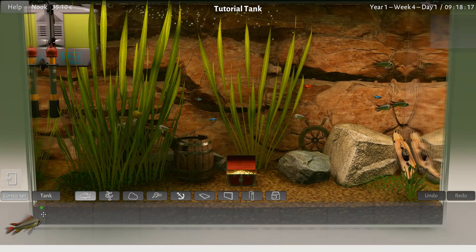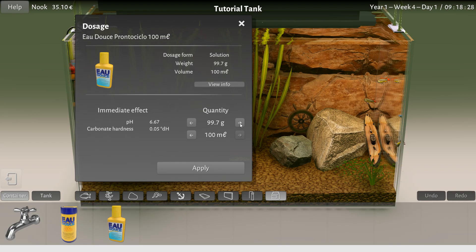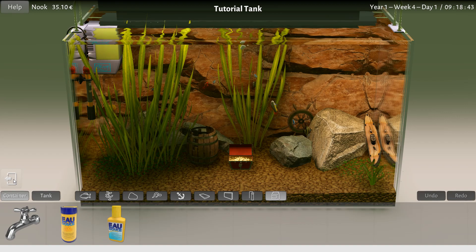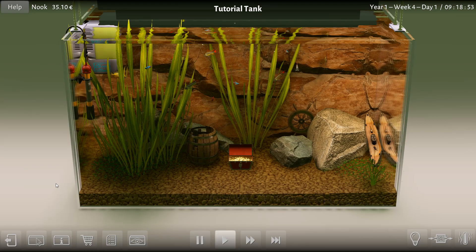Let me squirt some of that in there — where is it? Here, this one. I'll put in — I don't know, is that okay? Sure. Is it gonna affect that? Doesn't seem to be showing any difference there. Let me go sprinkle that in there and put a couple more bites of food. Let me go eat some things. I think we're looking okay. We can go see the other tank if we want — let's go take a look at it.